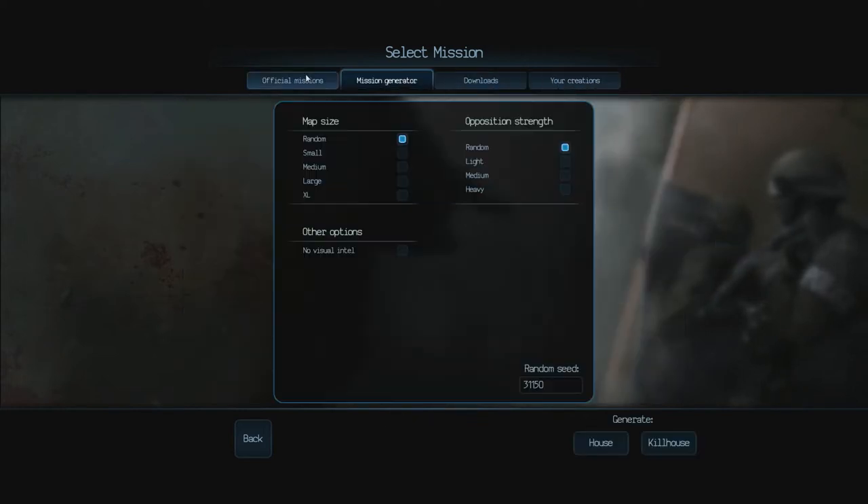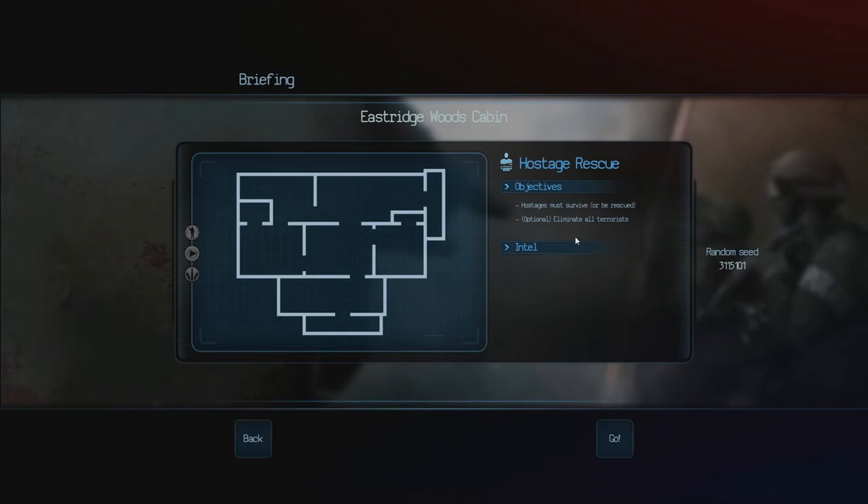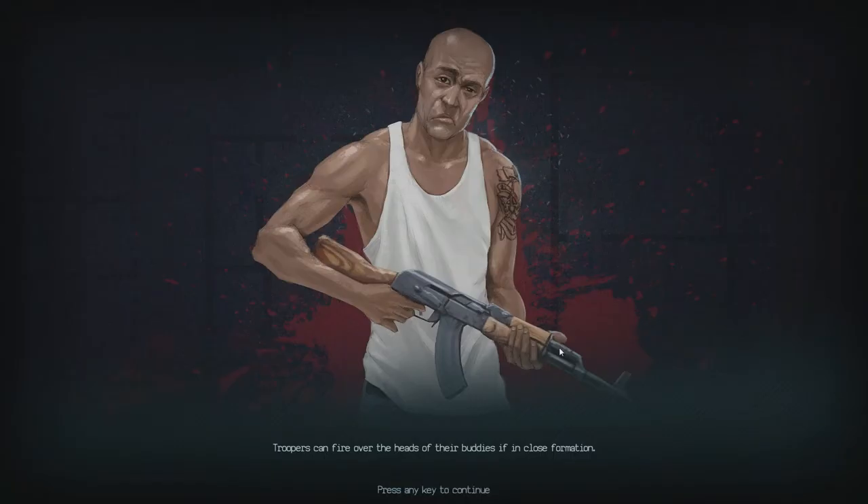There's a mission generator — wow, should we do that? So we can have a small map with a random seed. Let's generate a house. That's cool that you can just make your own map like that — that's amazing.